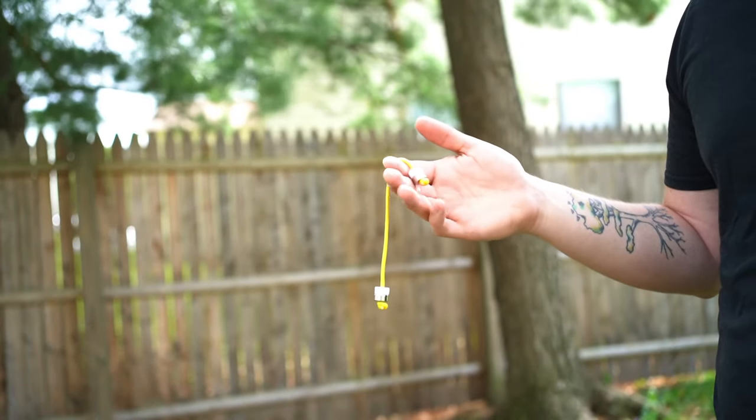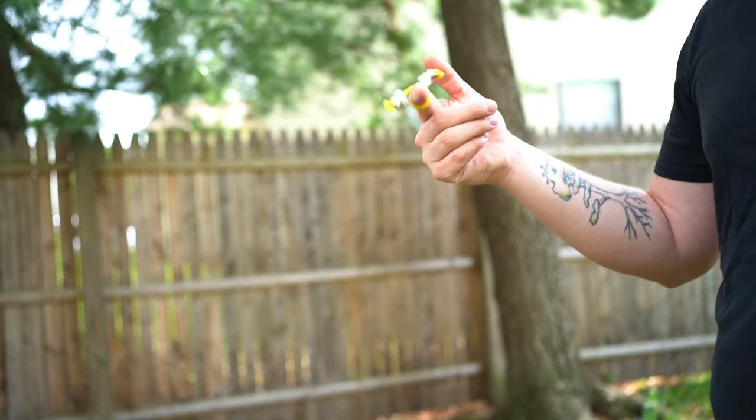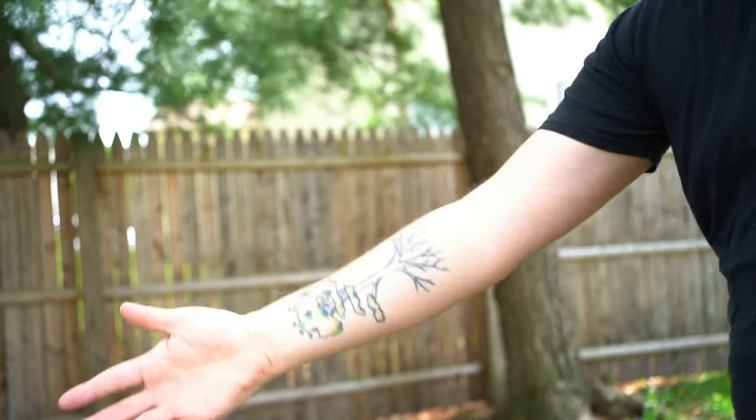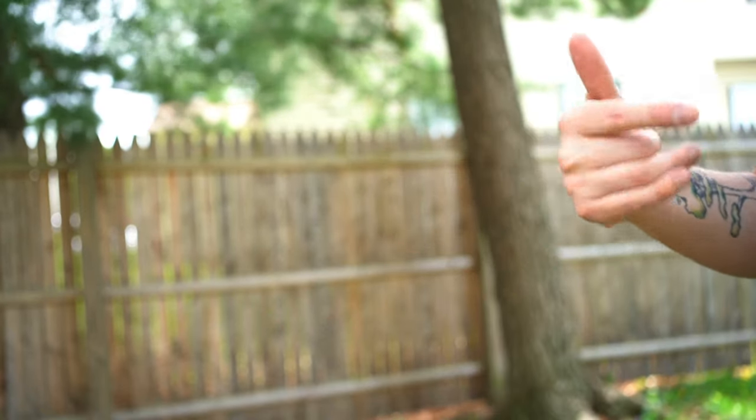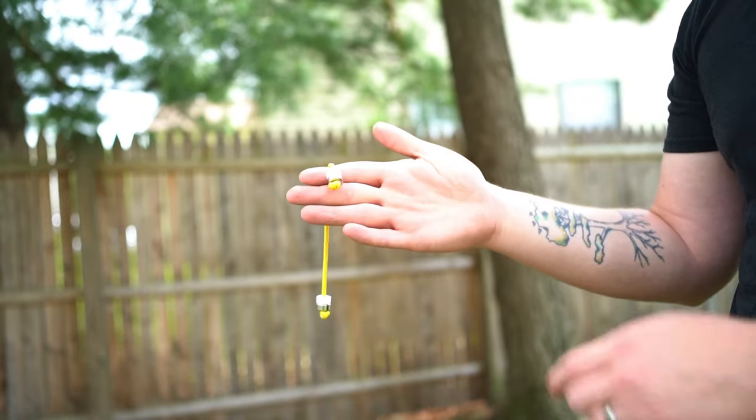First we're going to talk about connecting rolls — downward rolls and upward rolls. We talked about each of the fingers before, so what we're basically going to talk about today is connecting each roll: roll down and then connecting to the other fingers so you can do more rolls, consecutive ones, as many as you want. Connecting rolls are really all about timing, because it's easy to be too early or too late and lose it.